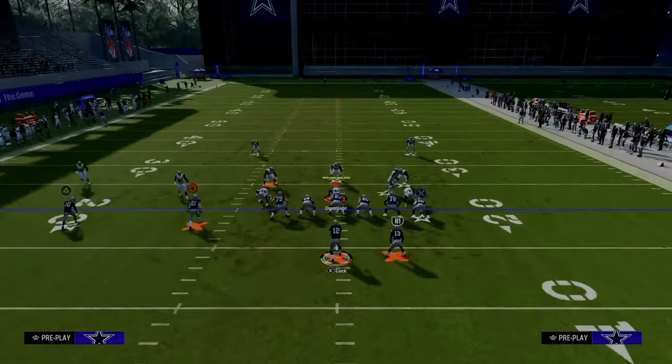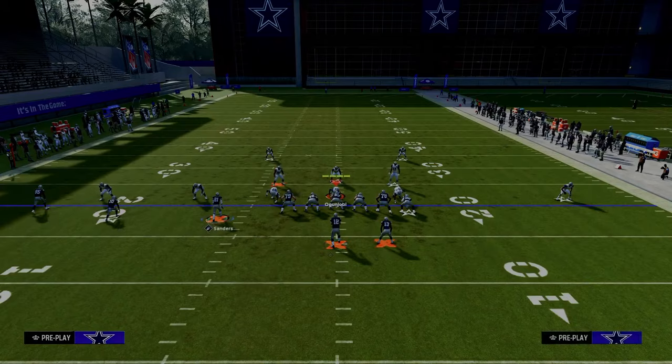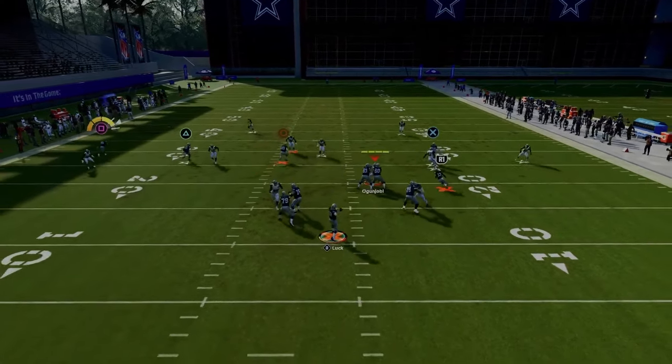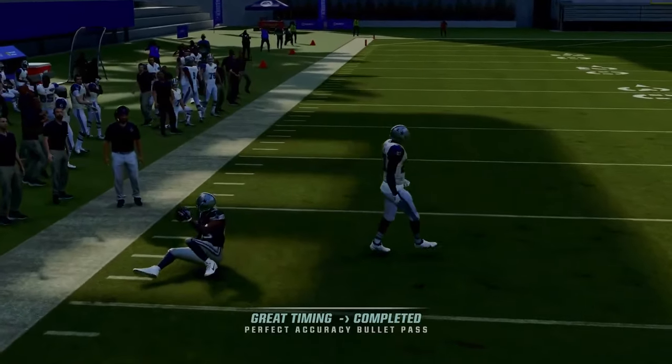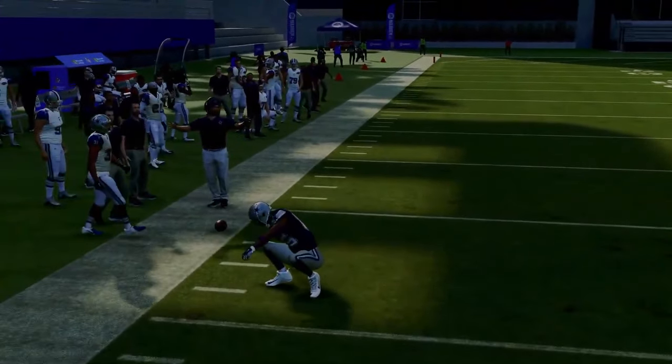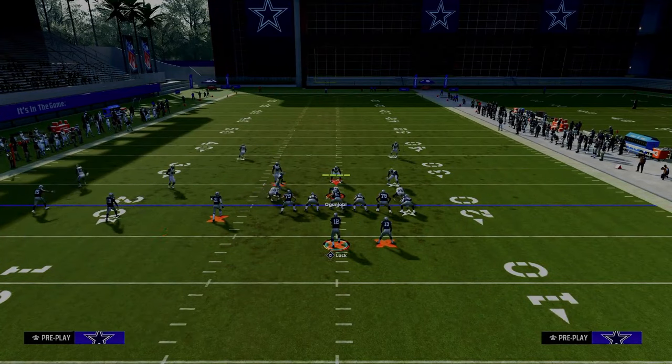Another thing — if they're baseline pressing, like a DB fire two, this fade on the left side with a pass lead to the outside — with KOs, I love to possession catch these routes because KOs will be able to defend them pretty well if you don't.